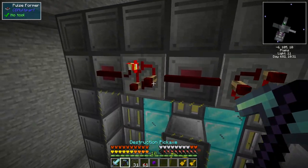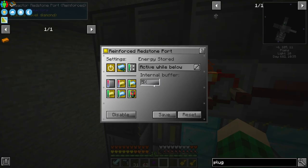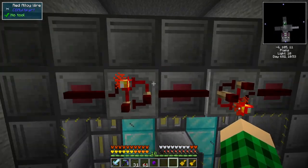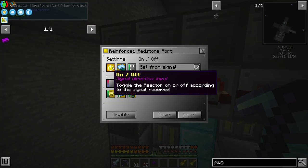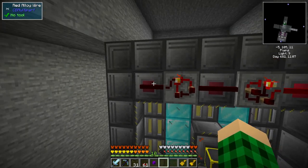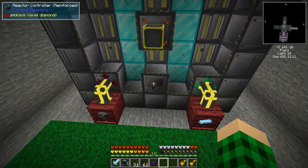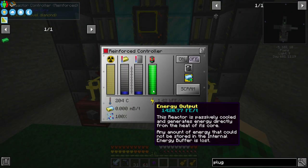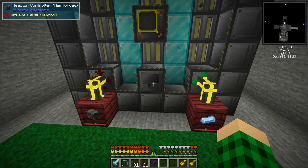It's simple in here — I can show you now. You can set the energy stored and then set active while below, active between, or active while above. I have this set to active while below 5%, and this one set to active while above 95%. The middle one you can set to on and off, and you can set it to toggle on pulse, which is the best thing ever. So anytime this receives a pulse, it turns on or off. At 95% it turns off, at 5% it turns on — so we don't waste fuel by constantly generating heat and power that we don't need.